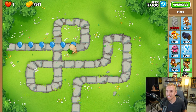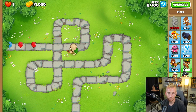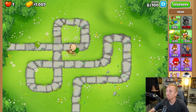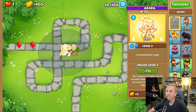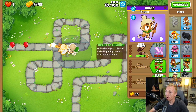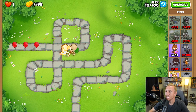I went with Adora over Azealia because Adora is a powerhouse. She cannot pop purple and she cannot pop camo, so we're going to struggle a little there. But we do have our buddy the Super Monkey once we have $2,700, and then a million more dollars to get the Ultra Vision. So far, we have our lead-popping and purple-popping team right here, and if we need more general popping, we can go with Heart of Thunder. My biggest concern right now is going to be camo Bloons.